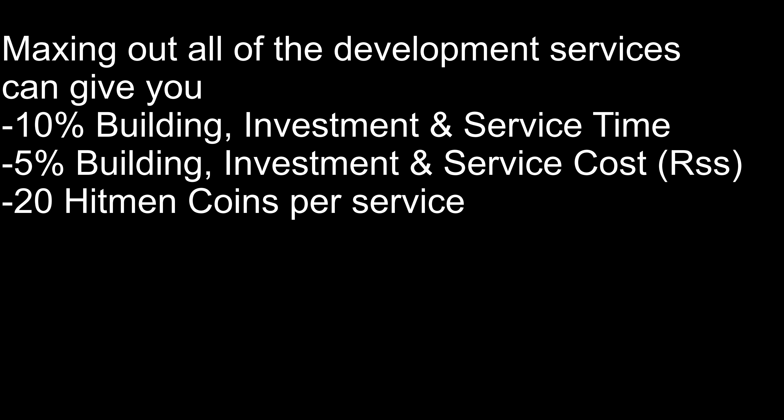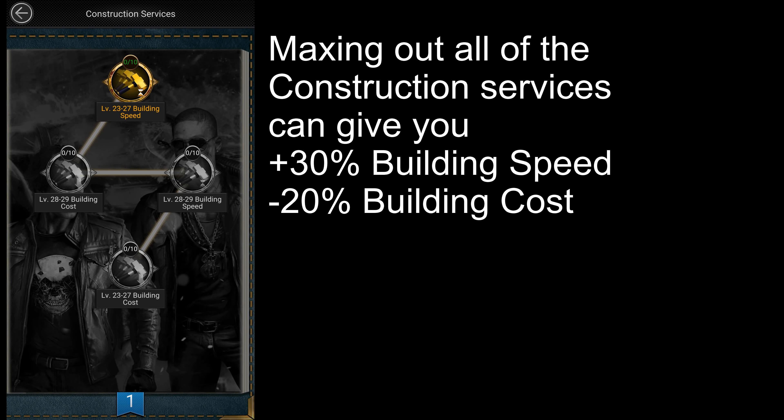These Development Services will help save some resources and upgrade time, especially once you reach higher mansion levels. The next category is Construction Services. Maxing out these services will increase your building speed of level 23 to 29 buildings by 30% and reduce their cost by 20%. Investing in this category will save you a lot of resources, especially if you're mansion level 23 or very close to it.